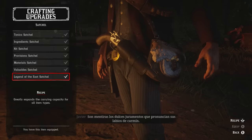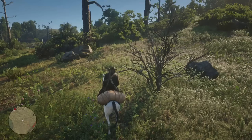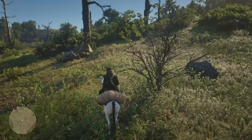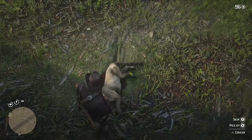Last but not least, the Legend of the East Satchel. The requirement is only that you craft every other satchel in the game, and the recipe is a perfect deer, cougar, and wolf pelt. With all animals try to use dead eye to make sure you get that perfect shot on their head, because anywhere below the head — even hitting the neck on some animals — is not going to count as a clean kill and will lower the quality of the pelt.